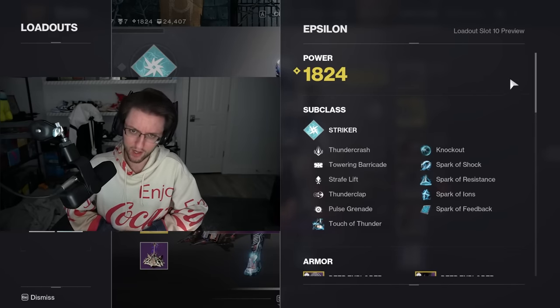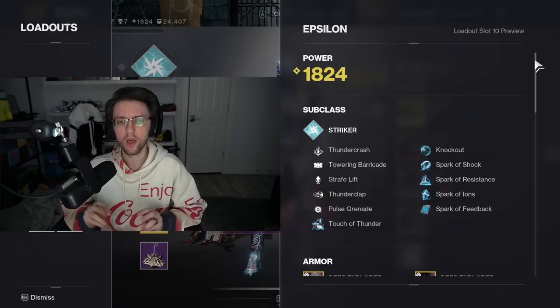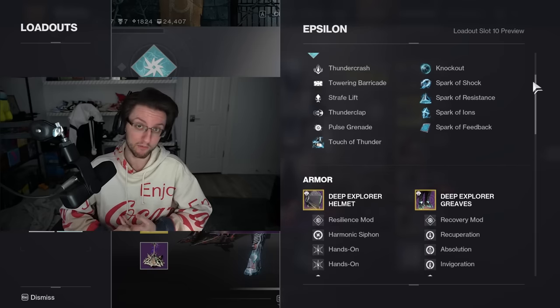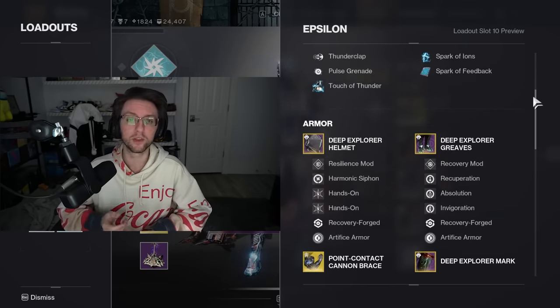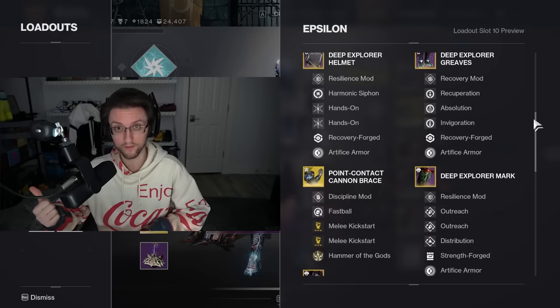Finally, my Arc Titan setup, which is one I haven't busted out in a little while but recently started to play again. This is the Big Punch setup with Point Contact Cannon Brace, which received a very healthy buff some time ago. The premise of this build is very similar to the Pyrogale setup — in fact, it is literally just the arc version, or rather, Pyrogale is the solar version of this.